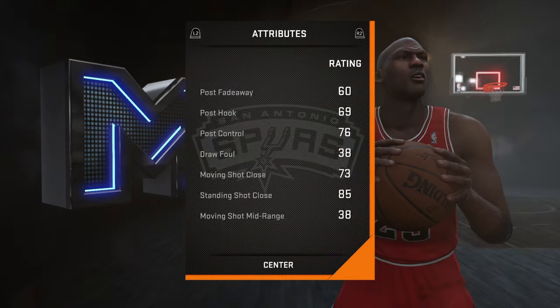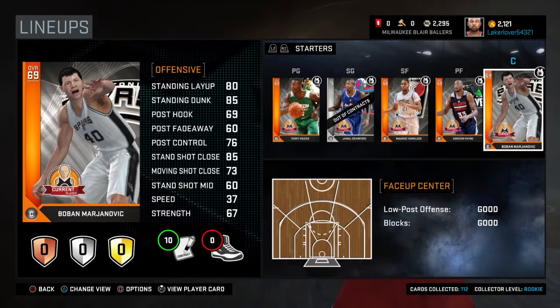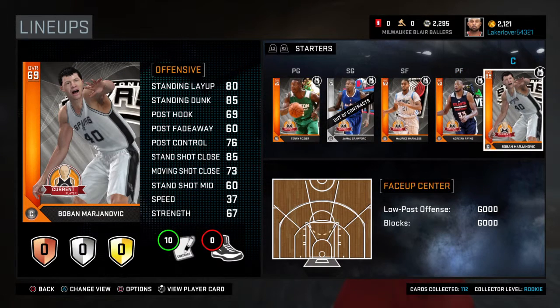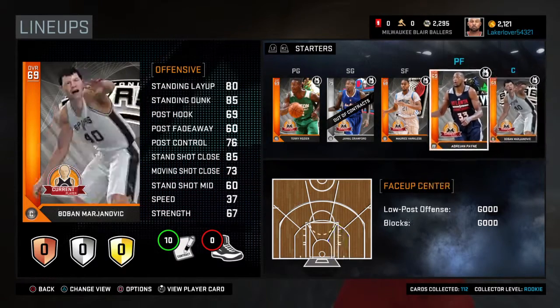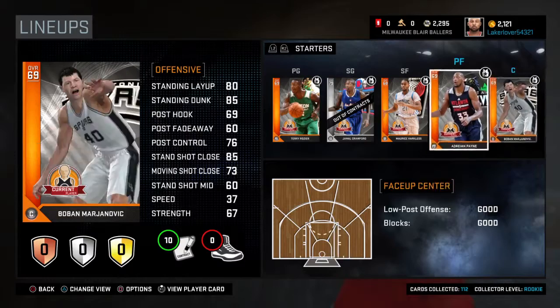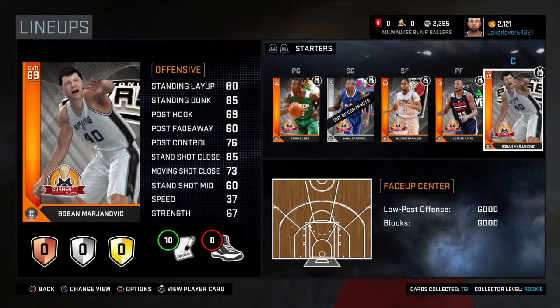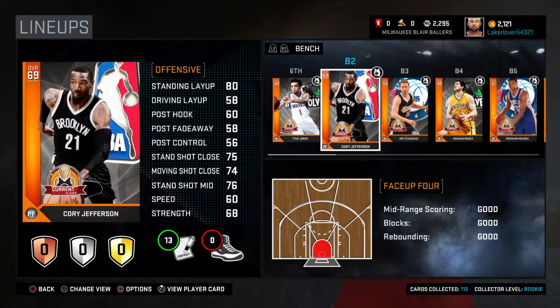You've got Boban Marjanovic — there's not really much to say about him other than he's 7'4, he's very good. You could also use Sim Bhullar, but if you're on a budget Boban is a lot cheaper. I would still pick up Sim if you can — Boban at power forward and Sim at center. You're basically only going to use them down under the basket, and both can finish with authority.